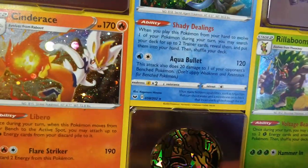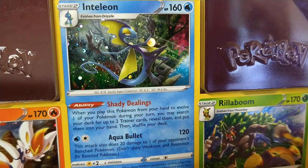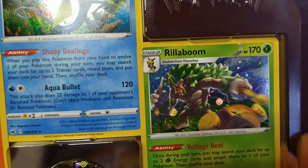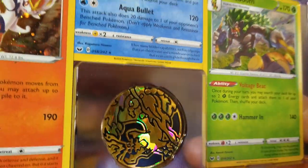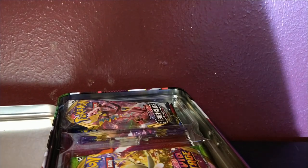Here are the three amazing Pokemons: Cinderace, Inteleon, the little Salamander, and Rillaboom. And then this amazing coin right here - it's Charizard, so that's kind of upside down as of right now.